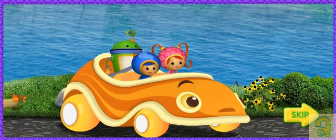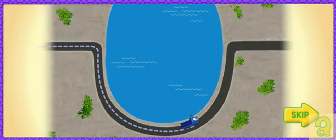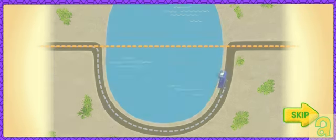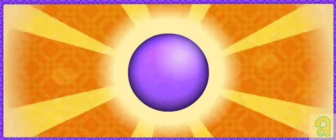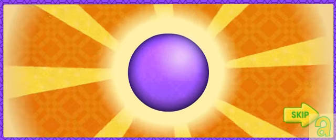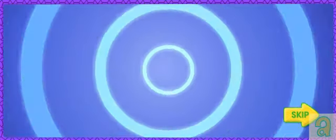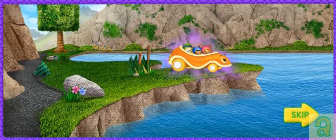Oh no, Dump Truck is still ahead of us! Let's check my robo-computer to see where he is! Dump Truck is on the other side of the lake — he's really far ahead! The road around is too long! Let's take the shortest way and swim across the lake in a straight line! I know a magic shape that will help! On the lake, we're looking for spheres! A sphere will help us swim across the lake! A sphere is a perfectly round shape, like a ball! Don't collect other shapes, they'll slow us down! We need to collect more spheres — let's dive in!